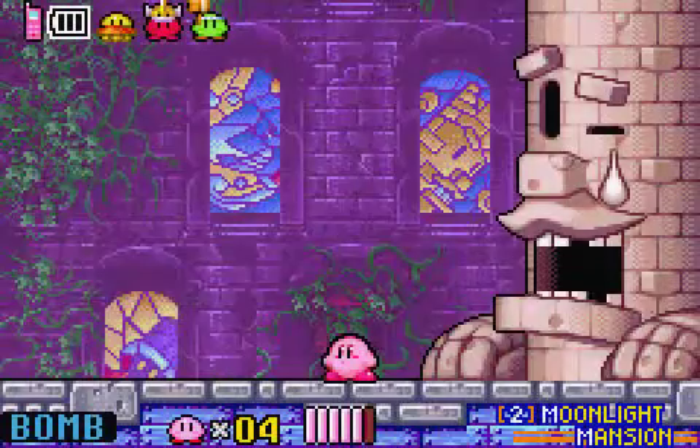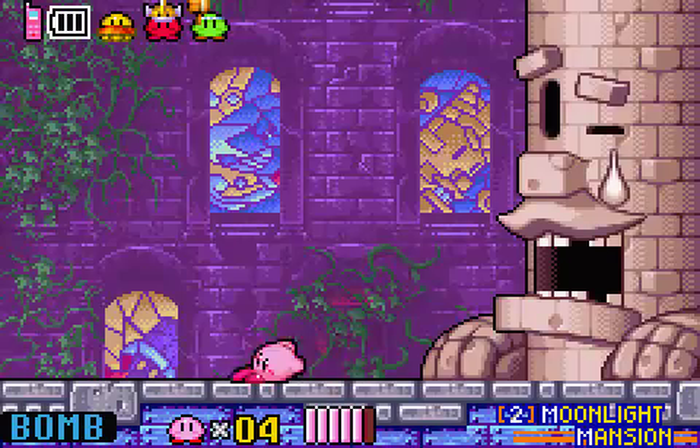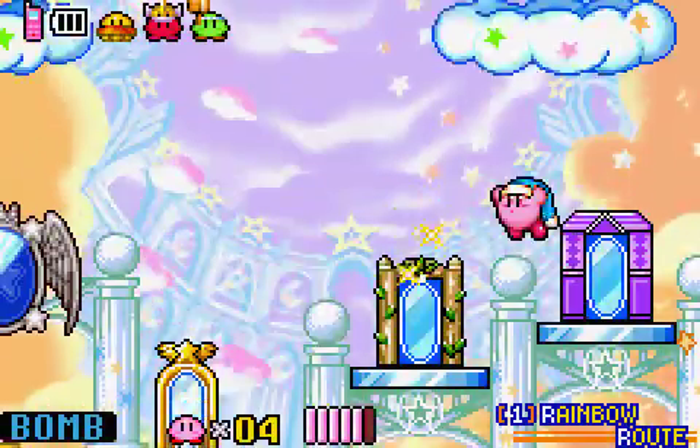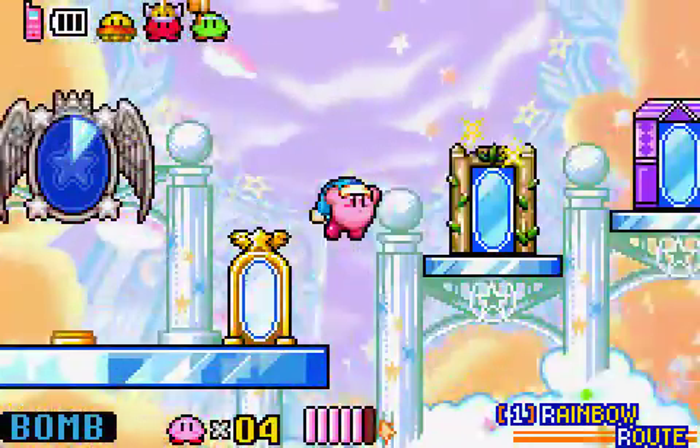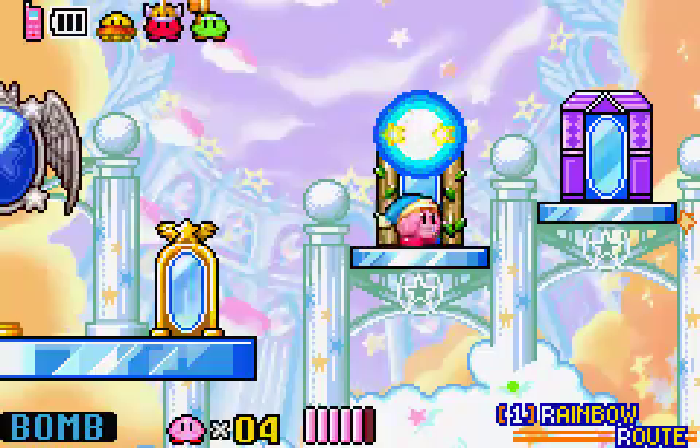You know what Kirbys do whenever they clear a level. Usually he'd make clones of himself, but they're off doing something else. We then get sent back to the hub, and from here we need to go through the portal that we opened earlier.